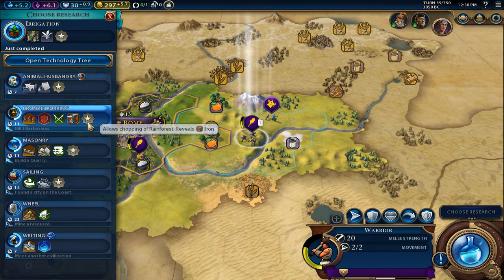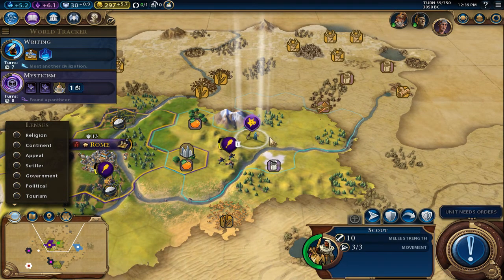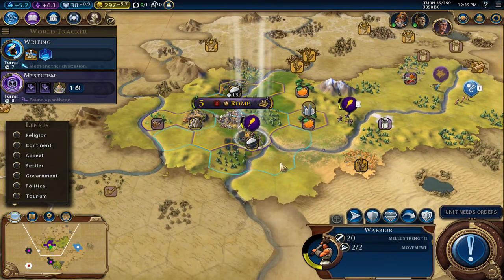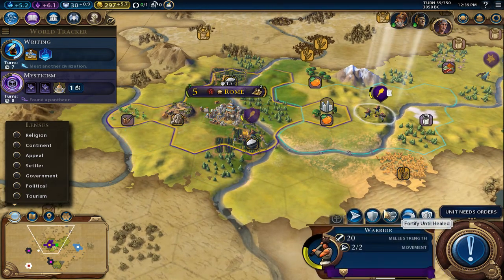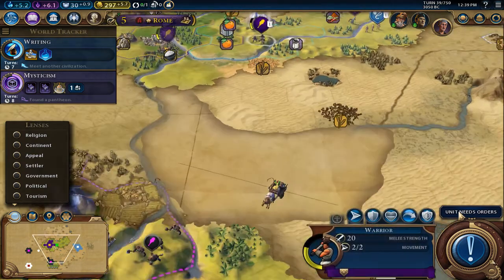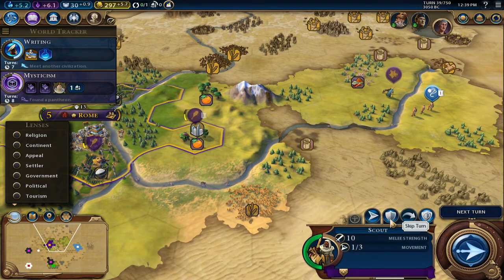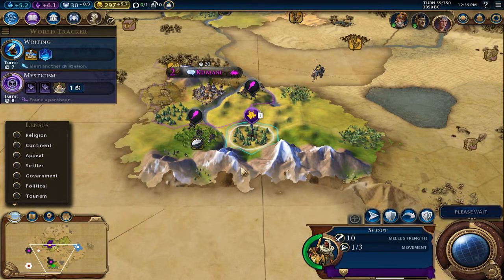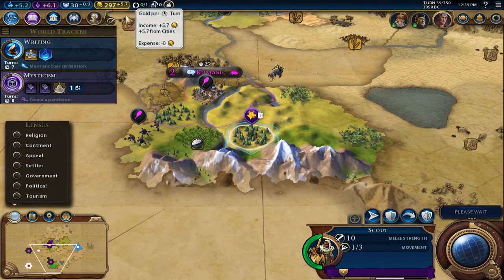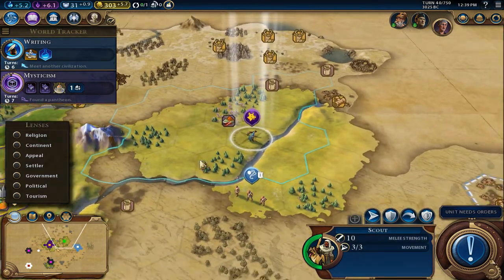We have irrigation, so we can do lattice clearing, marsh housing, banana plantation, and hanging gardens. Let's choose our research — I'm thinking about writing, but I'll go riding for now. Keep scouting up this way. Greece has a slinger out there.